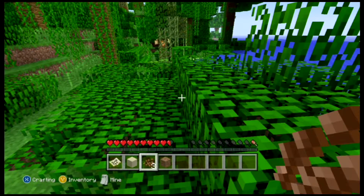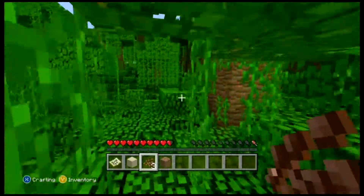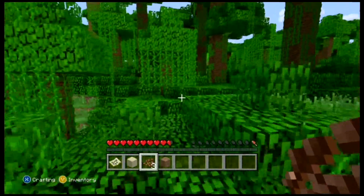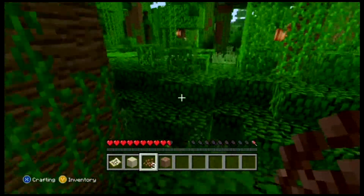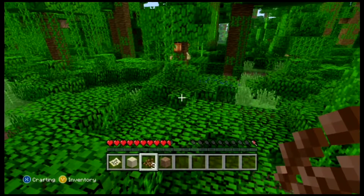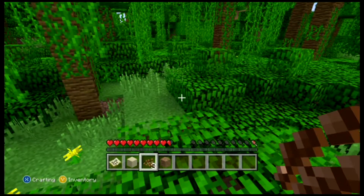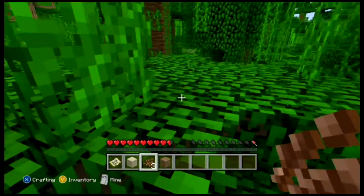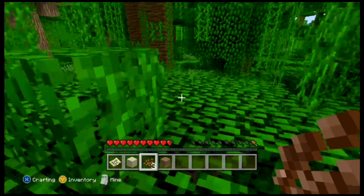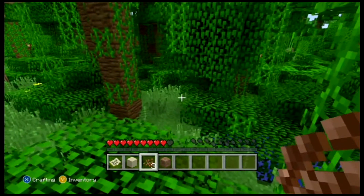Some tweaks: villagers can now open doors, so they won't be trapped in houses anymore. Slabs and stairs can now be placed upside down, which is great for builders. Items can now be placed directly on upside-down slabs and stairs. Corner stairs automatically change their shape, so they now have proper corner stairs as well.